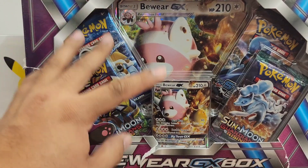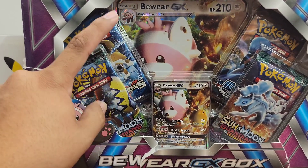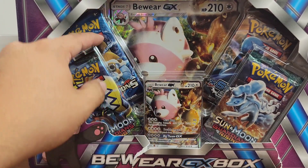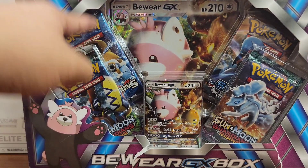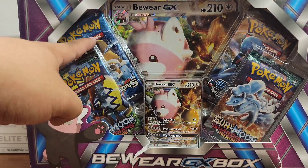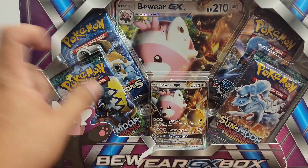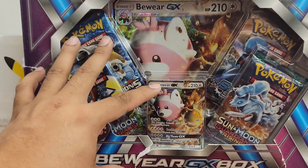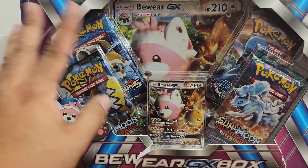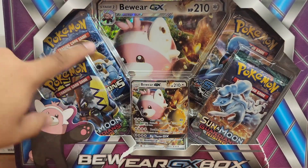I forget exactly how many, but they were only nine dollars a piece back then. Now this box, just because of Evolutions being in it, is easily a $30 box — probably higher actually. I've seen the Evolutions packs go as high as $20 to $22 just for the one pack. This has turned into a collector's box. I have three still sealed including this one, and the other two are in much better condition which is why I'm keeping them sealed.